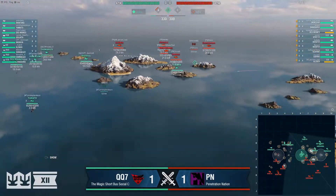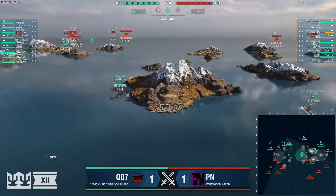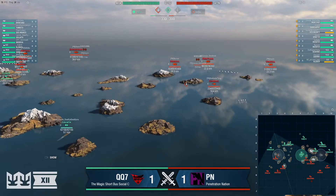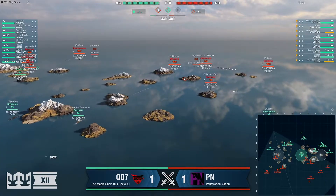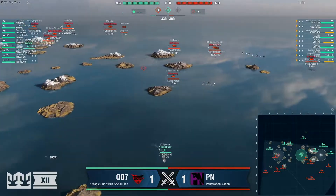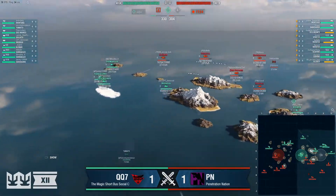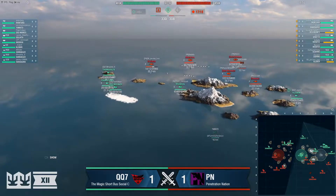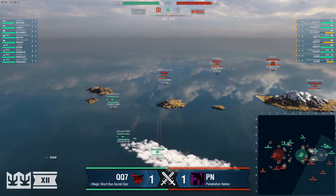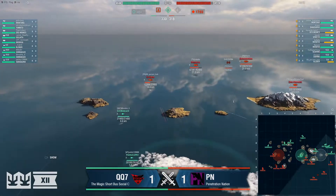Let's talk about A for a second — C is going to have a hard push, but over at A we've got two teams pushing on both sides. The black Gearing is in a very good position; the Shimikaze can't fight the Gearing. There's a hard push from A on PN's side and a hard push at C from QQ7. The Kleber just gets chunked again — he's open water gunboating now and he does hit the Harugumo, but he's lost half his health for very little gain.